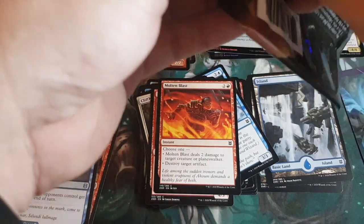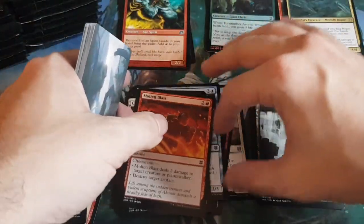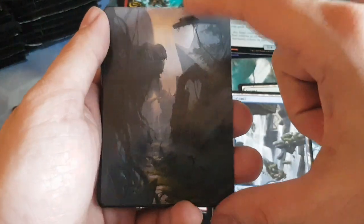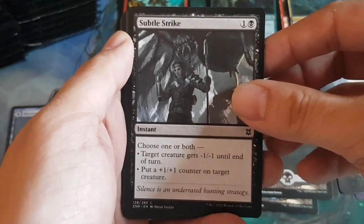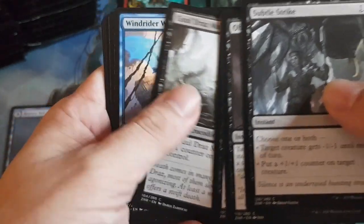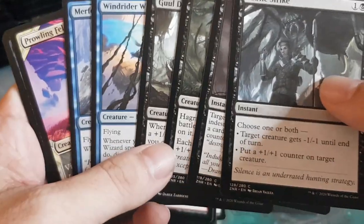On to pack three — still figuring out this new system. The art card is a swamp — full art. You could fill your whole deck with these and use them as lands in Commander decks. Then the connected commons and uncommons: instants, black cards, blue cards. What's the theme? Looking at them — counters, maybe.